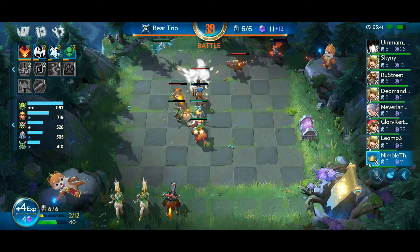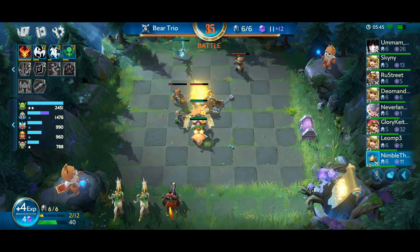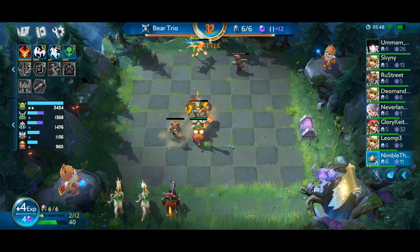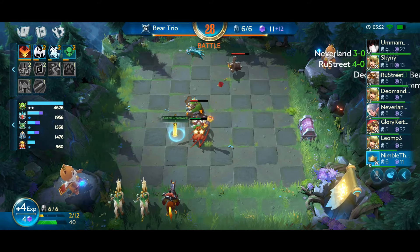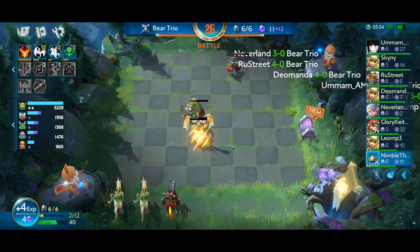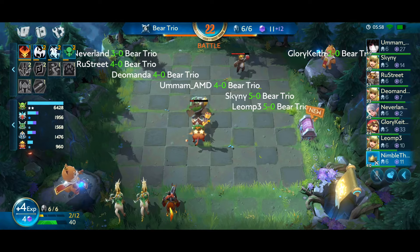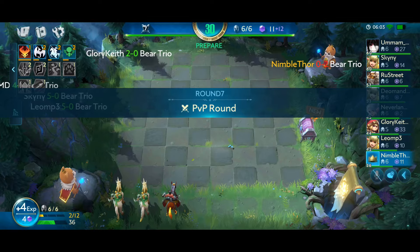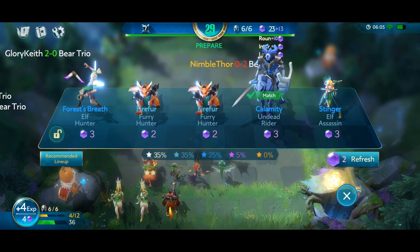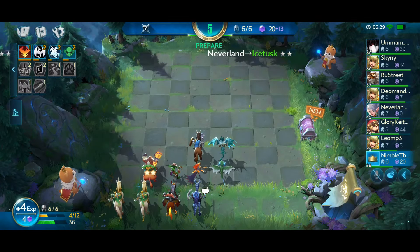The only other thing you need to know is that we always aim to get three of the same type of units, because that lets us upgrade them. And it's our hero level that determines how many units we can place on the map at the same time — that's why I'm spending lots of gold on upgrading our main hero. That's Auto Chess 101, though there's lots more to dive into because there's a huge meta game waiting, and this rabbit hole is really deep and wide, but it's very easy to get into despite what it might look like.